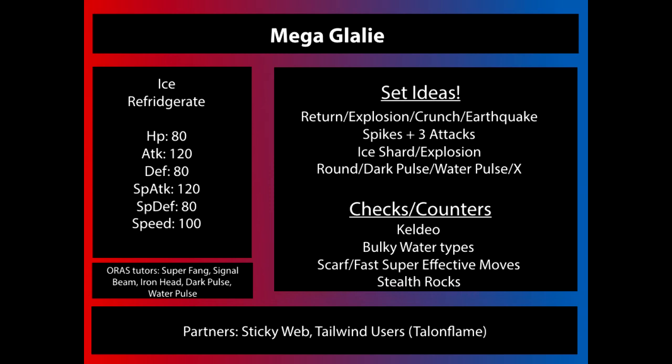Good partners for Mega Glalie start with Speed Control — things that can slow down the opposition or speed up Mega Glalie, such as Tailwind, are going to make him a lot more effective. He can sweep with a little Tailwind support or with Sticky Web. Talonflame is a special note, because it can set up Tailwind and also checks a lot of things Mega Glalie can't overcome. A Band or Swords Dance Talonflame can easily break through bulky Water-types, and Keldeo doesn't even get a chance to attack because it gets outsped by priority Brave Bird.